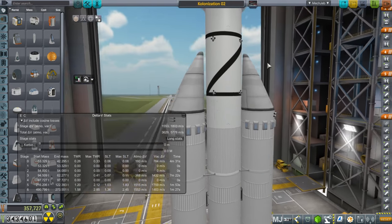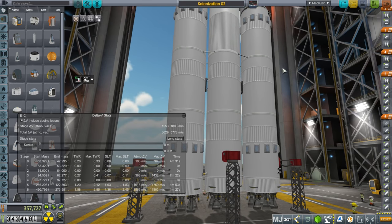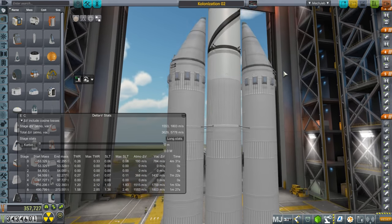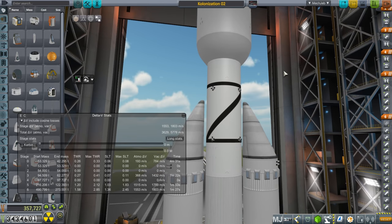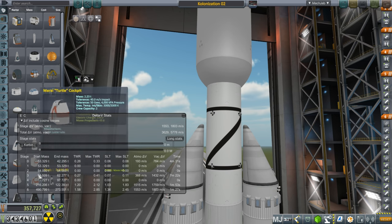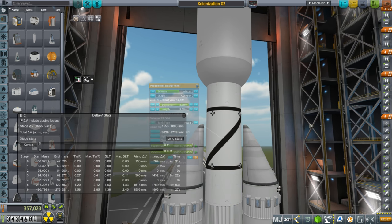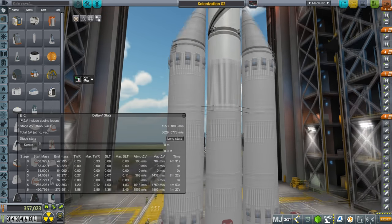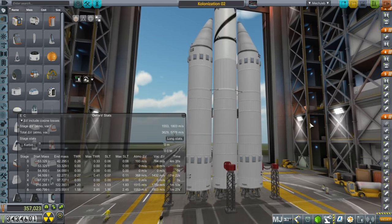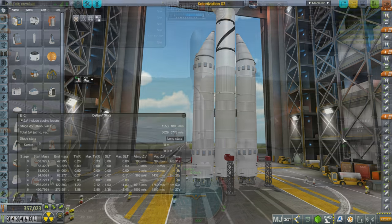As far as delta-V is concerned, it's a bit tight, which is why I reduced the life support supplies. We really need this to get pretty close to orbit, and the Poodle stage doesn't have that much thrust-to-weight ratio. I think that's enough talking — let me sort the staging out and take it to the launch pad.